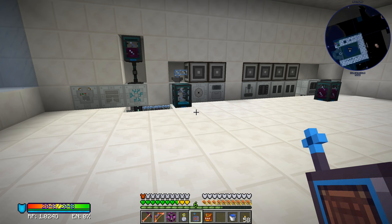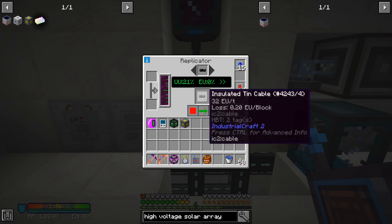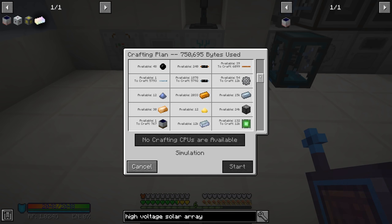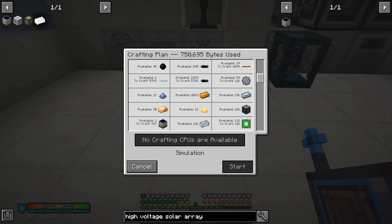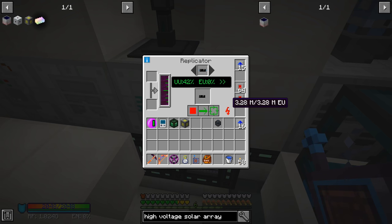The solution is going to be UU matter. I'm using the replicator — I scanned an insulated tin cable and it takes 101.3 millibuckets of UU matter. We're making it relatively fast, not super fast, but we need like 7,000 of those. If we look at the high voltage solar arrays again, we're now only needing 46,000 tiny dry rubber, so the majority of it is going into the insulated tin. We currently need about 6,000 more — we've made nearly 2,000 of them, so I'm just going to let this thing go for a little while longer.